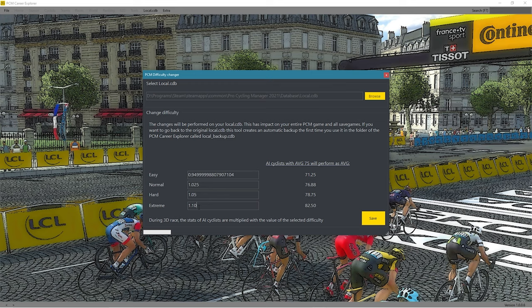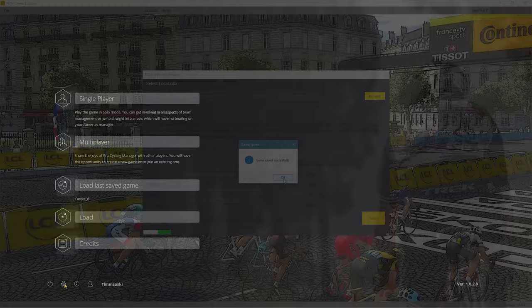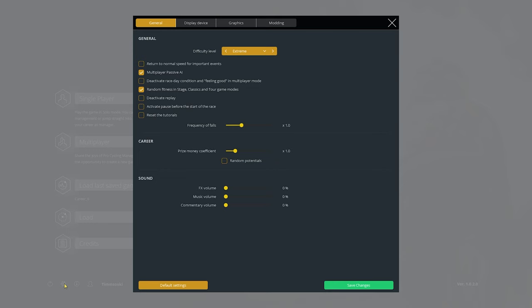Once this is done, hit Save and overwrite the local.cdb file. Heading into Pro Cycling Manager, the game will look the same. All you need to do is select the difficulty you wish and it will be altered to whichever value you have set it to in the PCM Career Explorer.